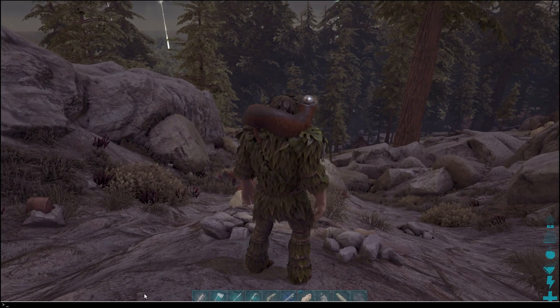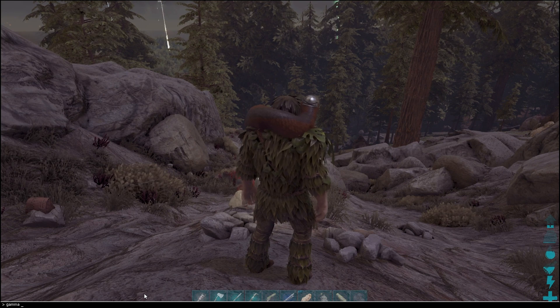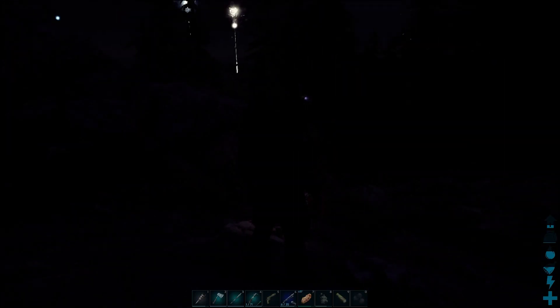We'll go back to normal, and that is gamma 2. And we're really dark again — you can see just how dark it is. Usually you don't ever want to go below gamma 2 unless you're in a really bright heat event, like on Scorched Earth or something like that.